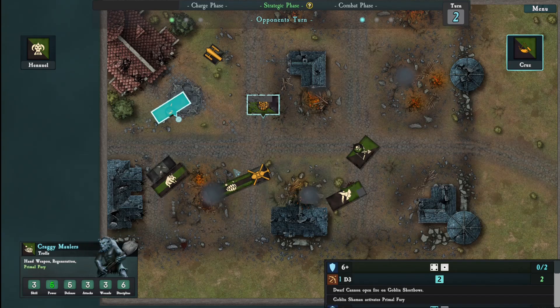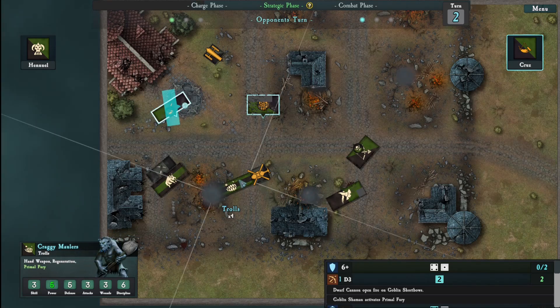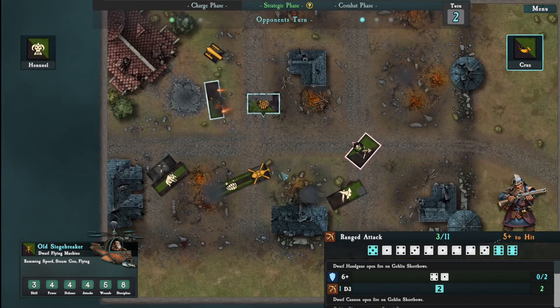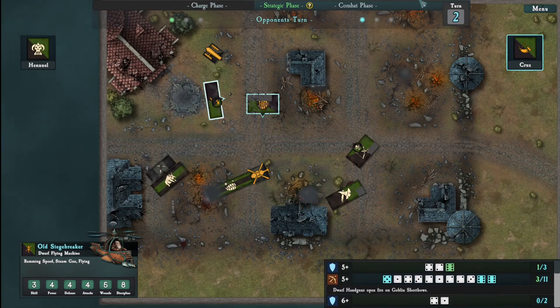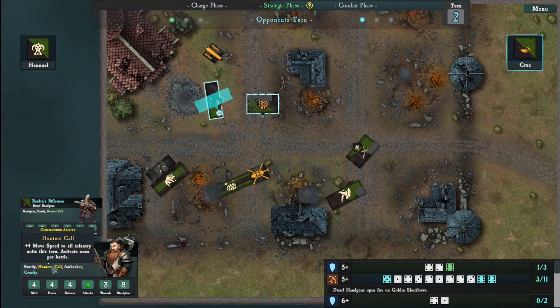Should've walked further or turned to the right and not give him the side attack. The side attack is probably the thing that's gonna kill me because the troll will now be killed probably. Hopefully not, but who knows. That's 3 of 11. And 1 of 3 - another 2 down. But we are holding. The hunter's call: move speed to all infantry units this turn.